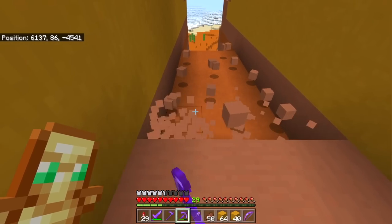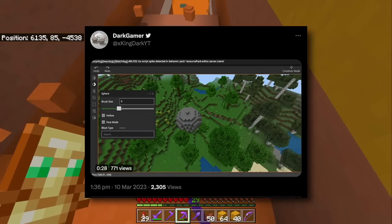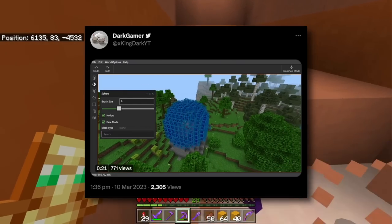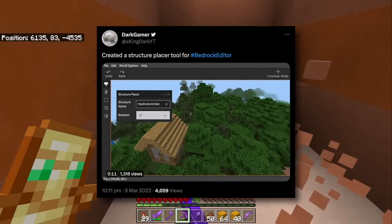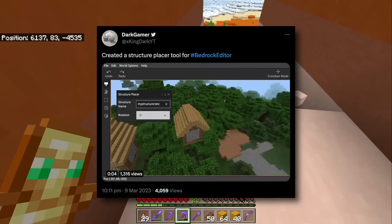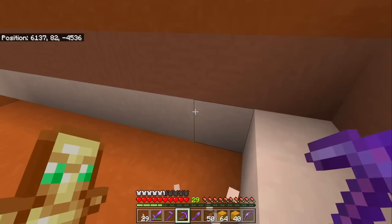A lot of people have seen leaks of what's going to be possible in Editor Mode from Dark Gamer — it's worth mentioning that although these came across as leaks, what they actually are is him making some add-ons to the project. The fact that you can so easily place a cylinder, place a sphere, or place structures by slowly editing looks especially cool. And the fact that we already have mods that can do that stuff gives me promise that there are going to be more free tools eventually for Editor Mode, and I'm really looking forward to those.